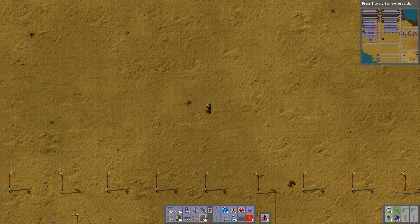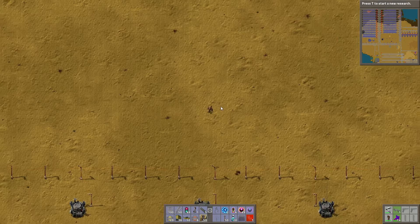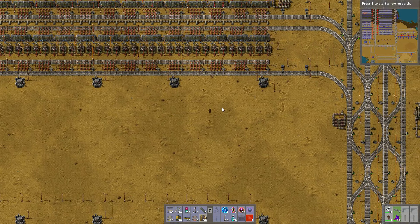Hello, welcome back. Episode 153 of Season 1 of Factorio with Jonathan Gardner, JG Games. I'm trying to get the Blue Circuit Manufacturing online here.